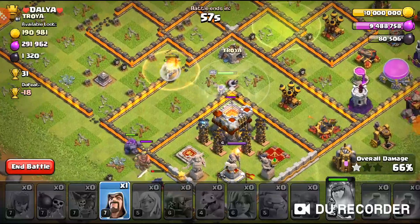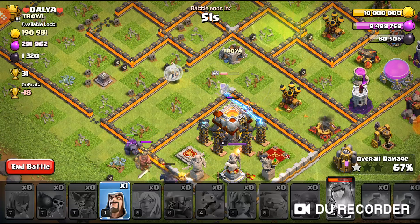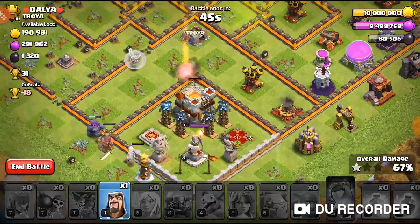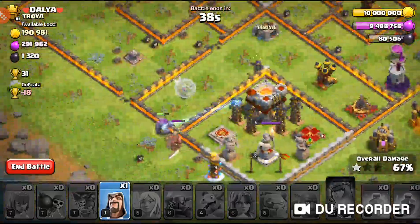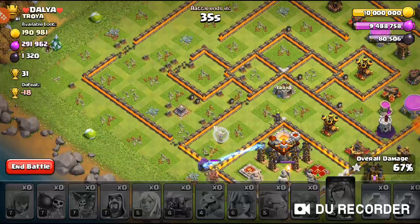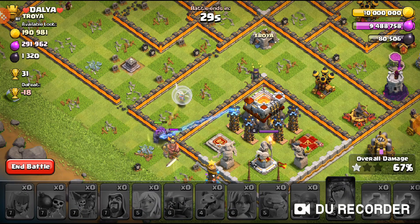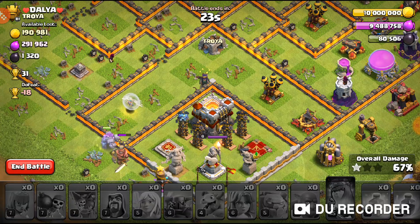The tornado trap is going to pull the Queen in to be wrecked by two Teslas and the X-Bow. She probably will not make it because of the Teslas banging down on her. Look at the hit points — the Queen could reach the Town Hall and the Town Hall will go down. The Wizard is actually going to try for it, but it's going to be super close. Can the Wizard get it? No, he can't — sad Wizard. 67%, one star.